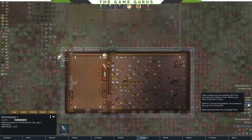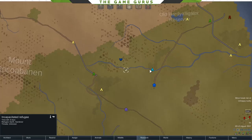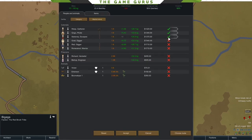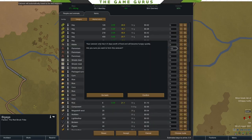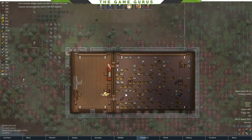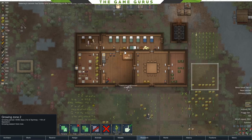We got an incapacitated refugee quest. It says there may be danger there, which usually means there's not much there. I'm going to go for it and send a caravan of three. I'll give them 150 pemmican — that gets us three days, and it's less than a day away. They're going to get the incapacitated refugee, fight off some rats or snakes, and come back with a new person in our colony. That is a really easy decision.